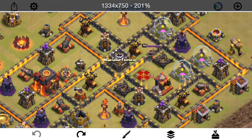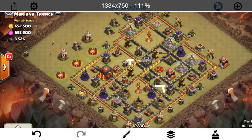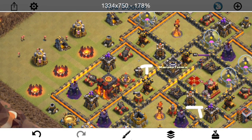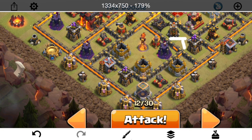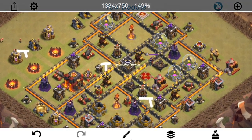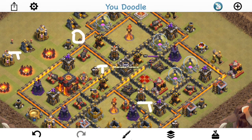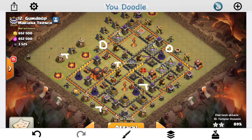Briefly, there are Teslas — there and there. This base has been attacked like twice using air. I'm gonna mix it up a little bit and use some ground troops. You'll see what I mean in a moment. Basically, we know there's a few giant bombs on the outside as well — one right here and one right there, which is important as you guys will see from my attack.